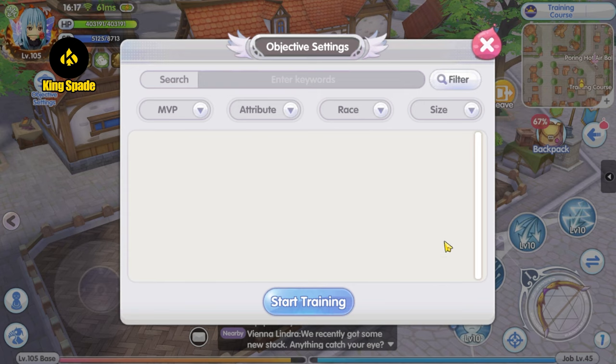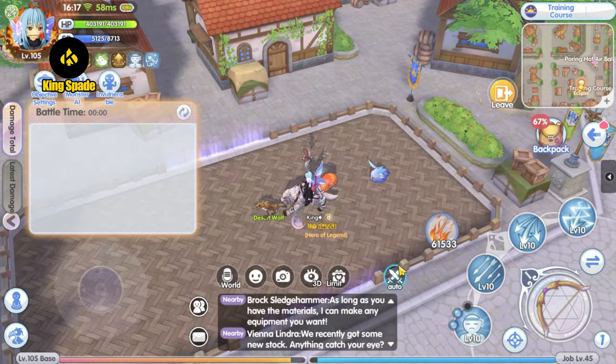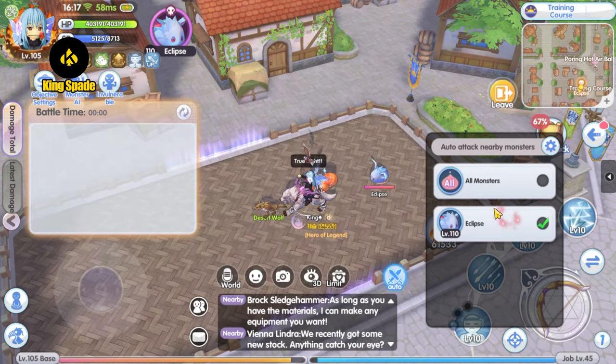Usually I test on the Freoni for DPS testing, but I have to admit I haven't done a lot of MVP hunting in the Korea server and I have not unlocked the Freoni at the training ground. The only mini boss and MVP I have on the list is the Lunatic, so we're going to test it on the Lunatic.